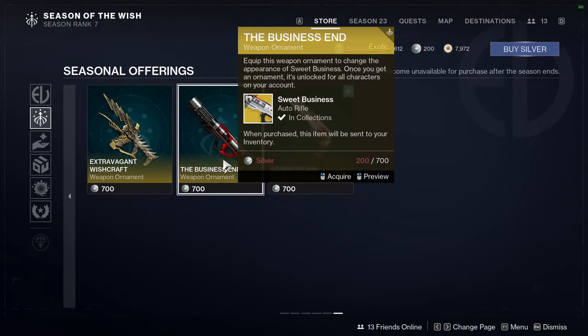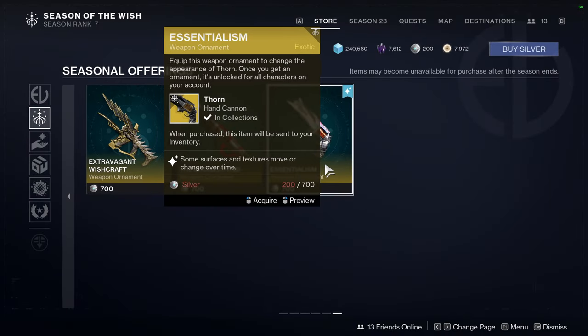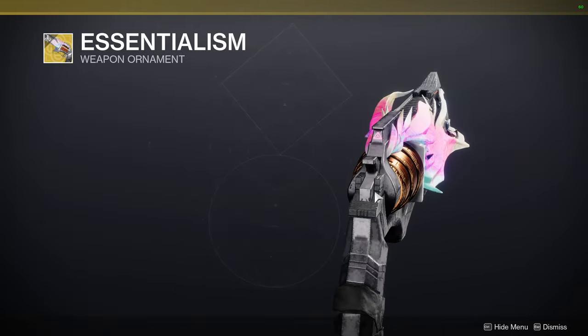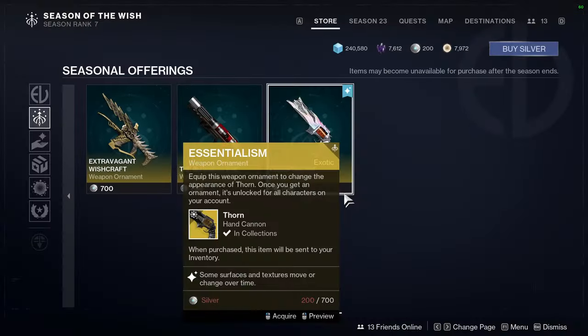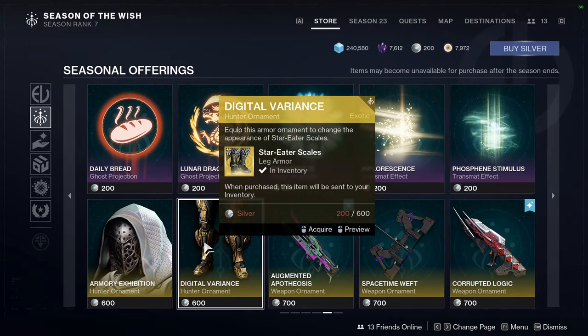The Business End for Sweet Business — looks pretty cool. And Essentialism for Thorn — I kind of want to pick this up, honestly. The only thing is I don't like that it's asymmetrical, but whatever. That's pretty much it for Hunters — let me know what you guys think. I really like these ornaments, they're super cool.